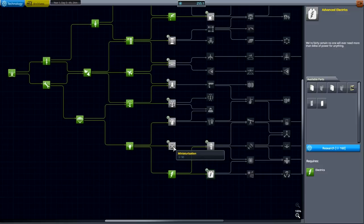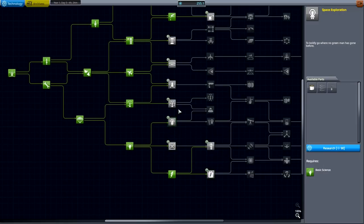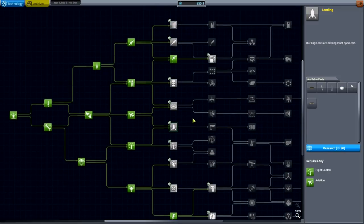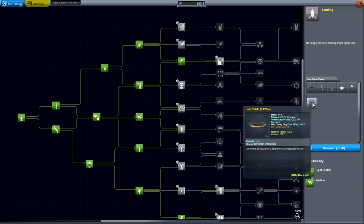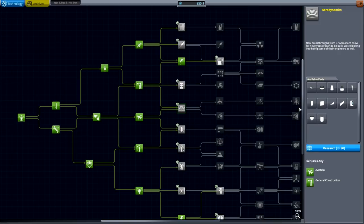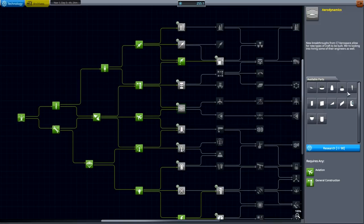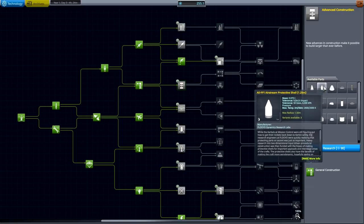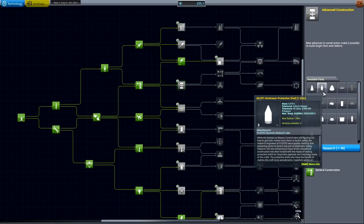Let's check a few other things quickly. Miniaturization — not so much. Space exploration, advanced flight control — useful. Landing — probably. Heat shields, yeah. Aerodynamics, plane parts — soon enough, but not yet. Advanced construction, fairings — yes, nose cones — I will definitely need advanced construction.